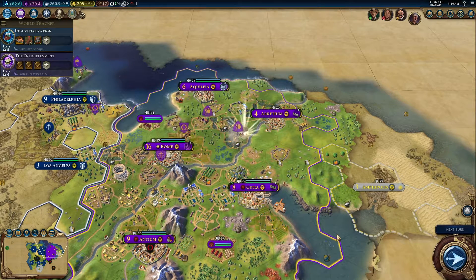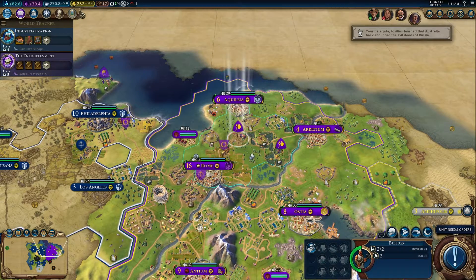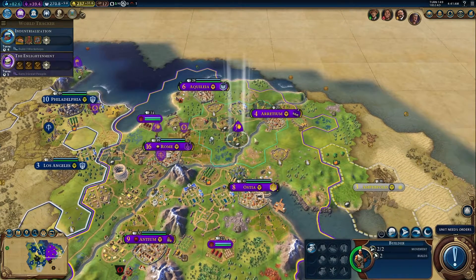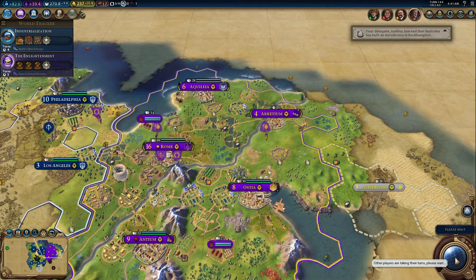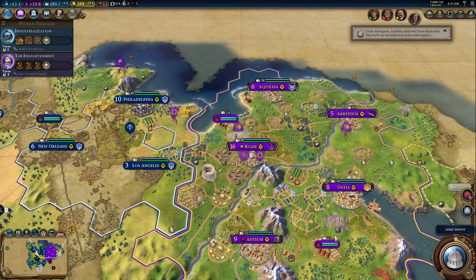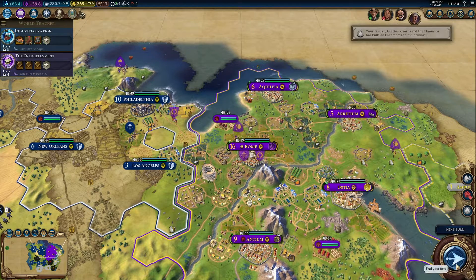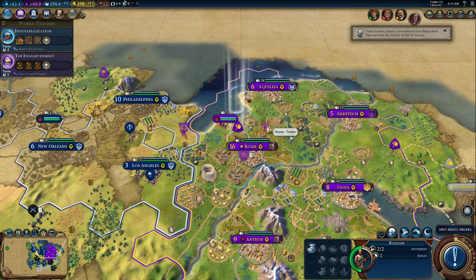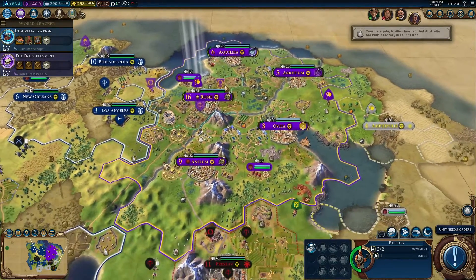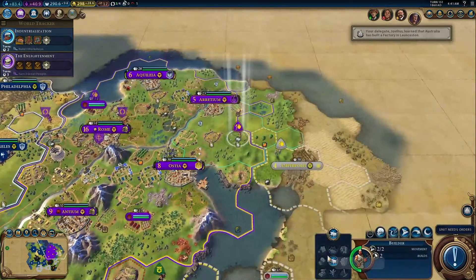Alright, you guys are gonna make a farm. You guys are gonna make another farm. You guys are gonna go make a pasture. And then we're gonna send you guys there to become suzerain of that city-state, which is nice. Macedon earned a great artist — that's fine.